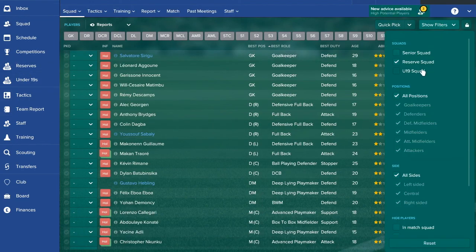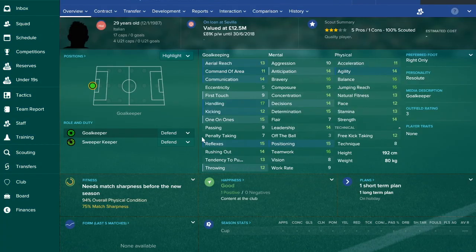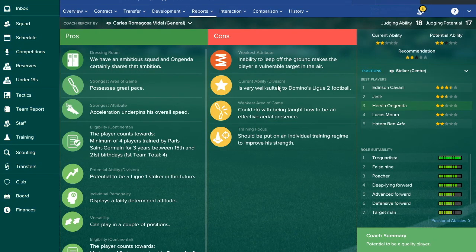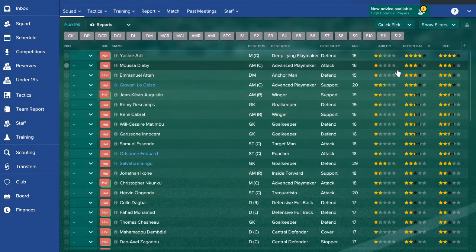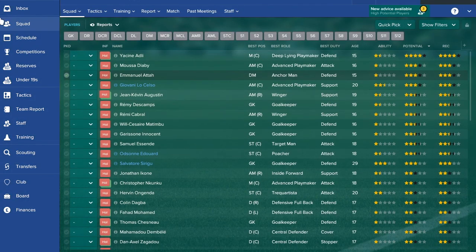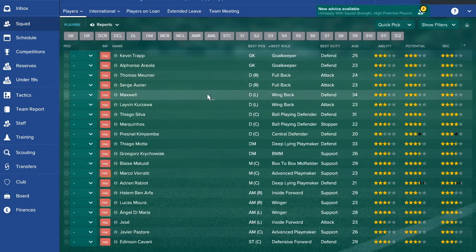Let's check the reserves for players to bring in. Sirugu could potentially be recalled, but apparently can't just yet. No one in the reserves looks ready for the first team, but there are players with good potential: Yassine Adli as a centre midfielder, Diaby, and Manuel Atal as a future defensive midfielder. You'll have to invest. You have 55 million, which is plenty, especially since you're only bringing in two young players.